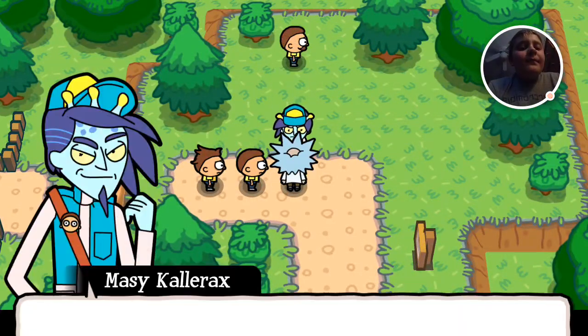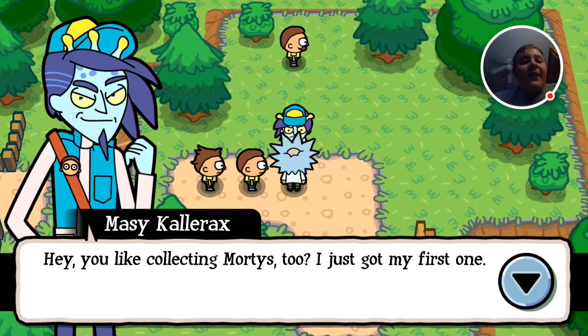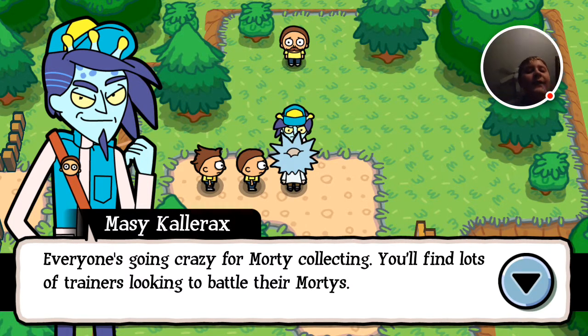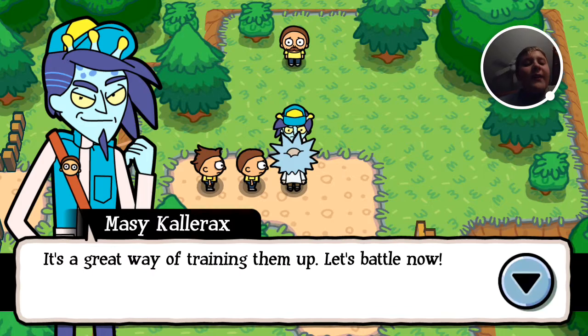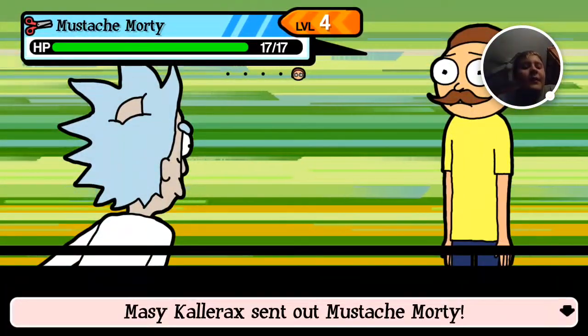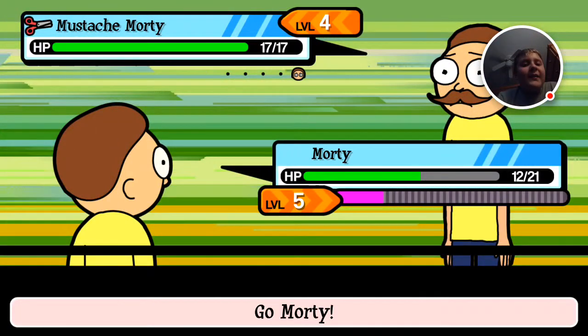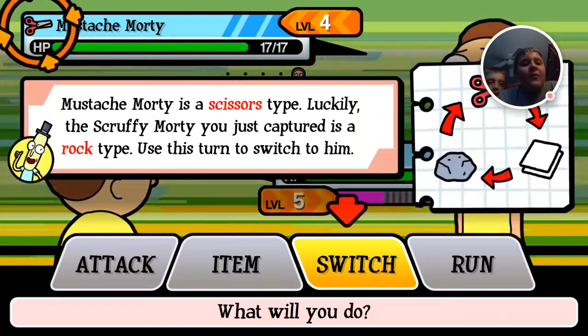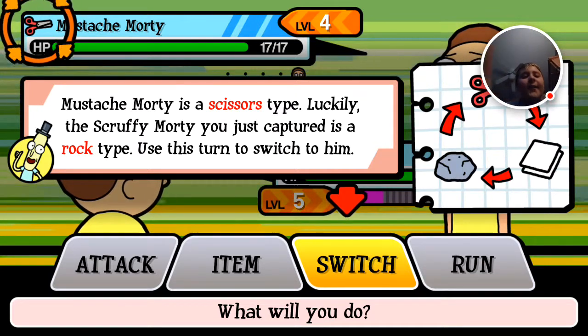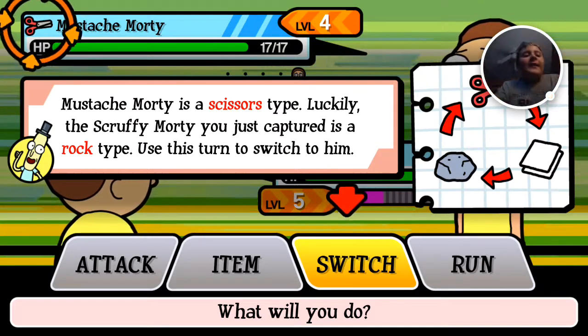Uh-oh. Masky Calorax. Hey, you like collecting Mortys too? I got my first one. Everyone's going crazy for Morty collecting. You'll find lots of trainers looking to battle their Mortys — it's a great way of training them up. Let's battle now. Oh, he has Mustache Morty. Away we go, Morty. Mustache Morty is a scissors type. Luckily, the Scruffy Morty is a rock type. The types they use are rock, paper, and scissors. That's hilarious.